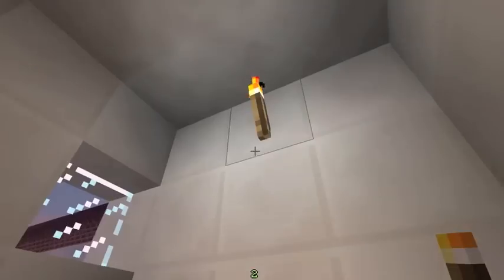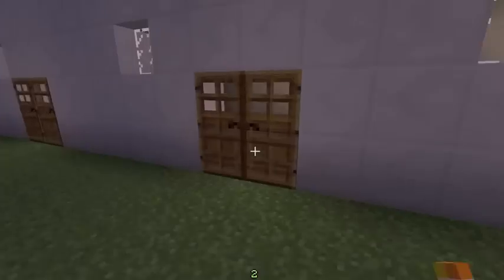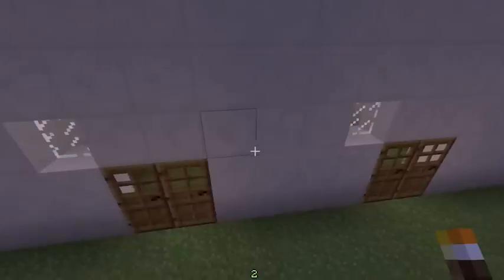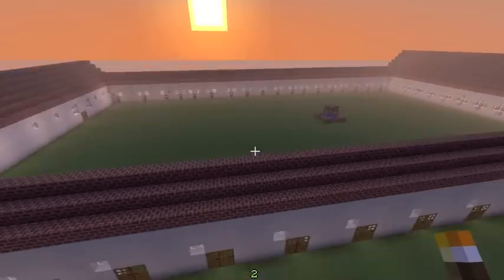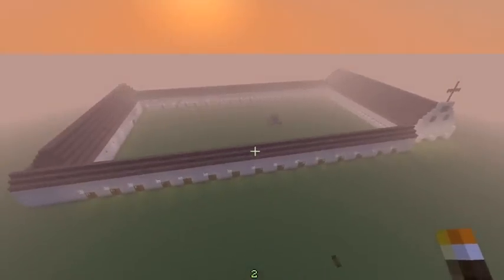This is the blacksmith area. It was very small because the blacksmith areas only made different types of things, like diamond swords and material made of metal — every single thing you could possibly think of that is made of metal.